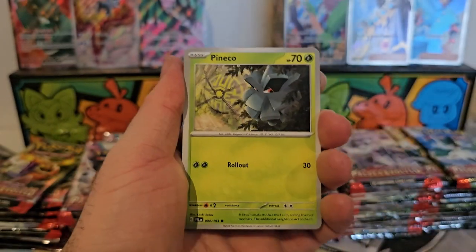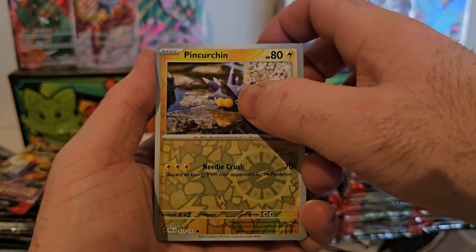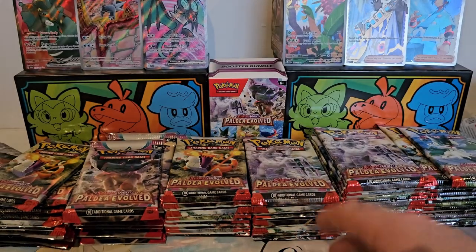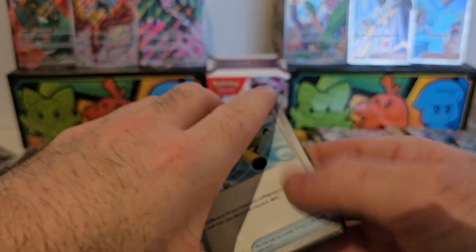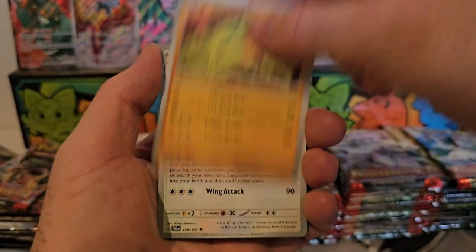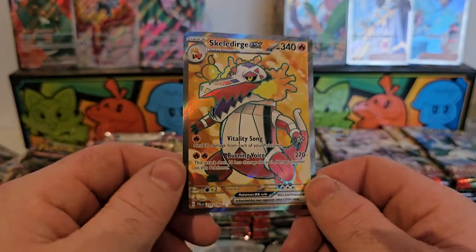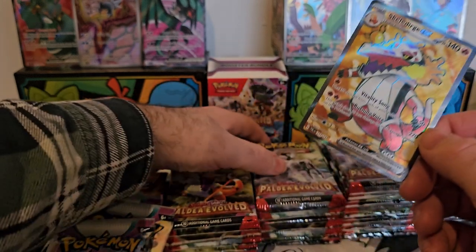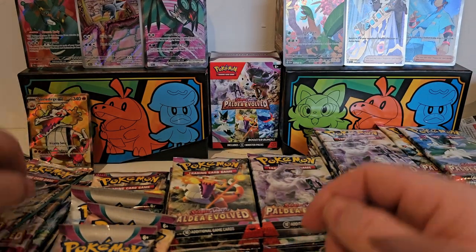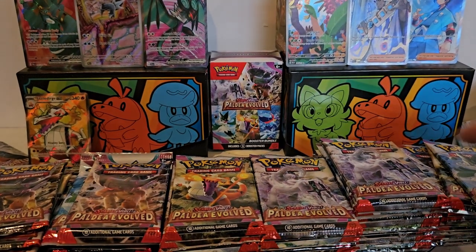That's not too bad, Tropius is very cool. Let us continue. We've got Murkrow, Manky, Delibird, Grusha, Miss Fortune Sisters, Bramblegast, Pincurchin, Fuecoco, and Earthworm. What products are you guys going to get for 151? I'm probably going to get the ultra premium collection or a couple of ETBs. Bombardier, and a Scizor full art — very nice! That is a great looking card.